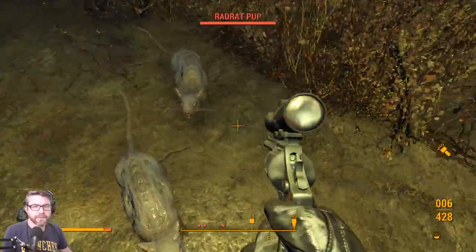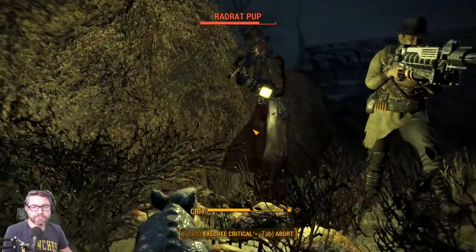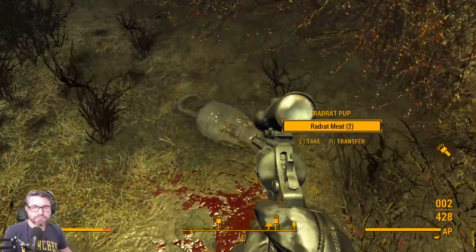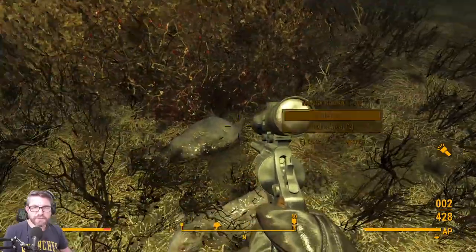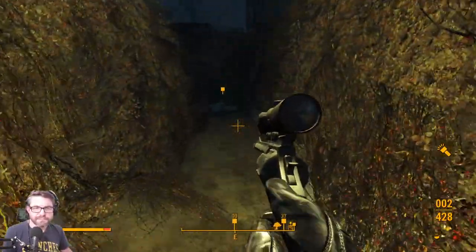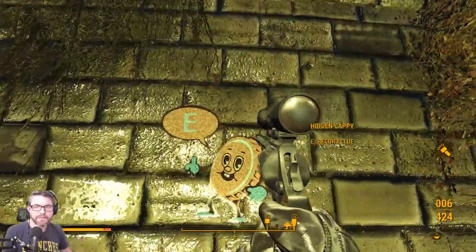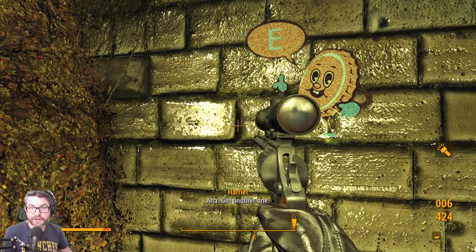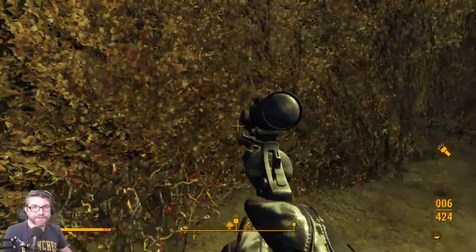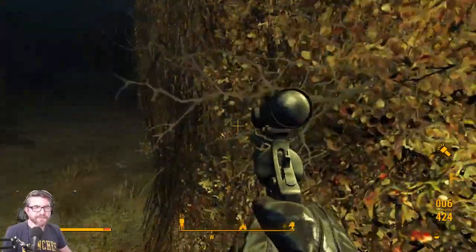Fine, we'll get out of here. Oh hi guys! Rad rat — pup! Aha! There we go — it's kind of fun to use the railroad goggles to find them. Kind of neat to combine the two. I do not know where I'm going.